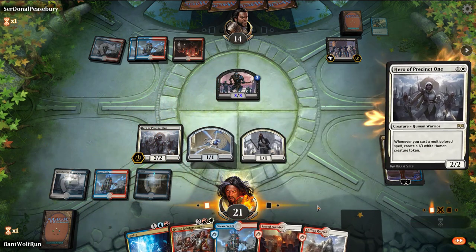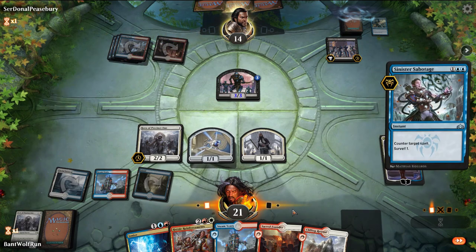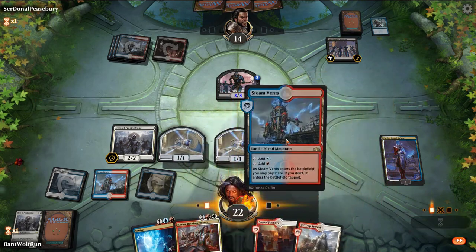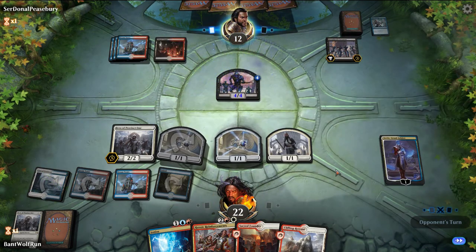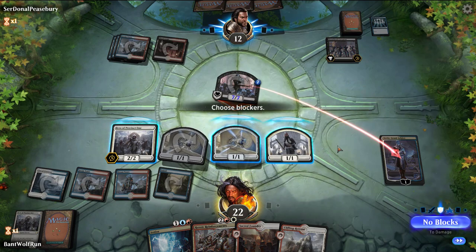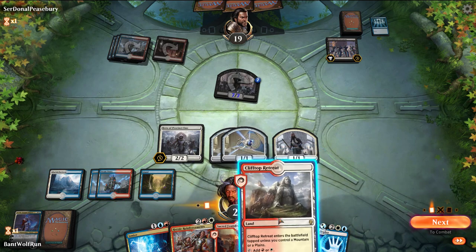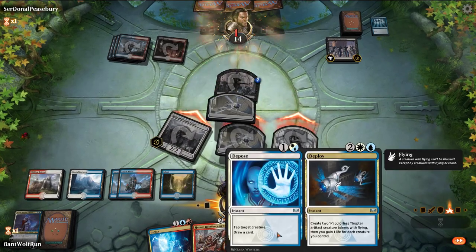Here I think we just take a setup turn. They had the Sabotage, so I got that out of the way. I want to catch them with Heroic Reinforcements. Let's go another Steam Vents tapped, poke in for one. That's 7 power — it does give it lifelink, which makes it a little awkward. No blocks, gets them back up to 19. We can tap it down on combat, then get a token and then Heroic Reinforcements.